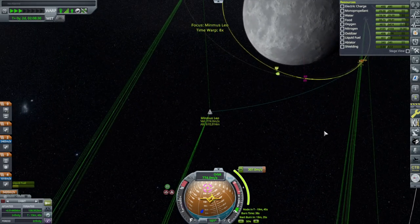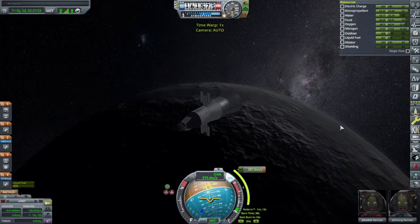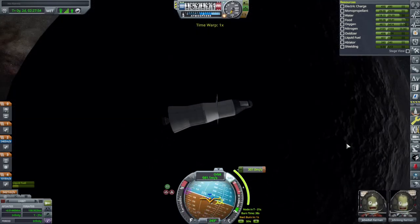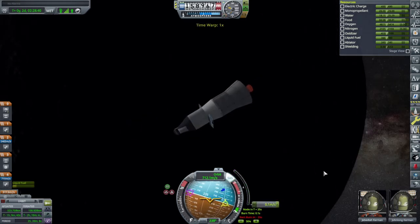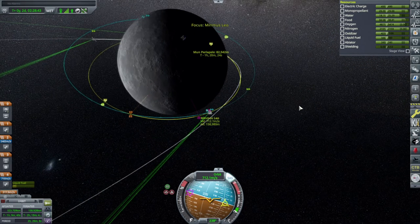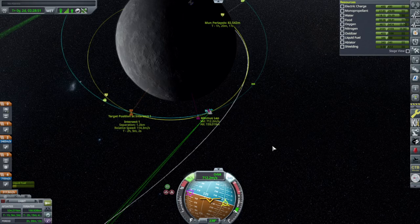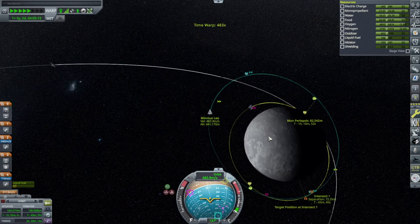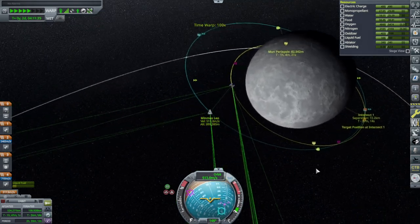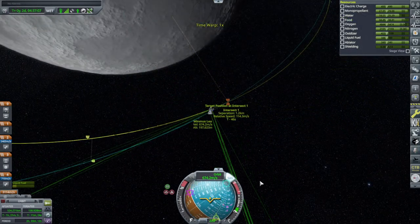There's the Moon and ignition. That's as good as I could do - we have our encounter there. Not bad - 1.2 kilometers. Let's go with that. Food, water, and oxygen look fine - of course, we packed a lot more. We packed enough for Minmus, or at least what I thought would be enough.